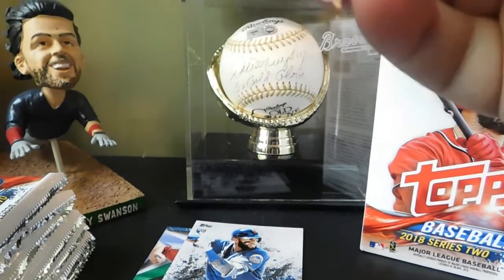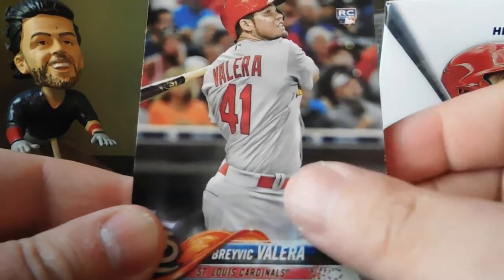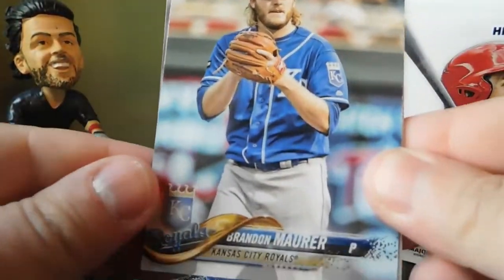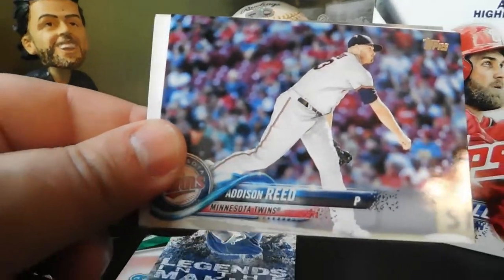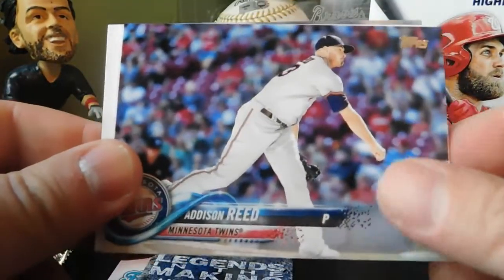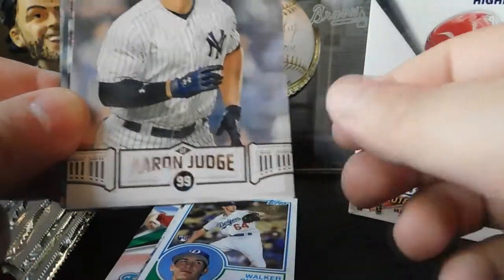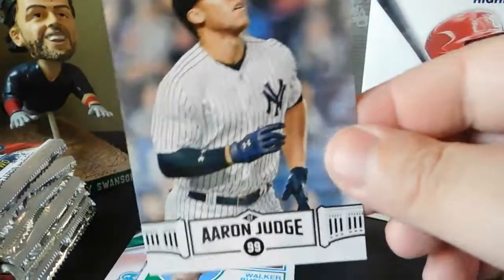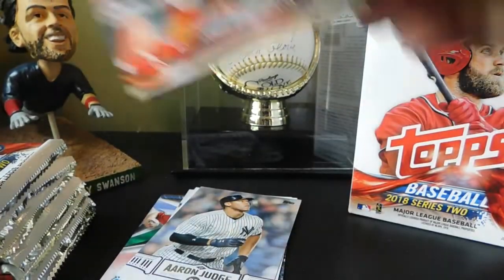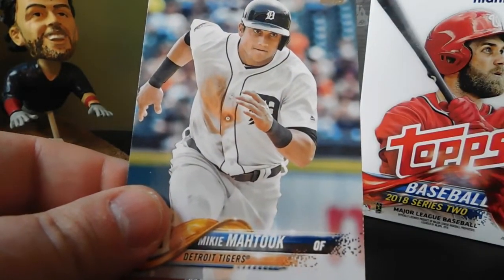Next pack: first card is a Bravic Valera rookie card, Brandon Maurer, Corey Kluber, Addison Reed. We got an '83 Walker Buehler rookie card and our first Aaron Judge Highlights card — nice looking card. Also Xander Bogaerts, Carl Edwards Jr., Brian McCann, and Mickey Mahtook.